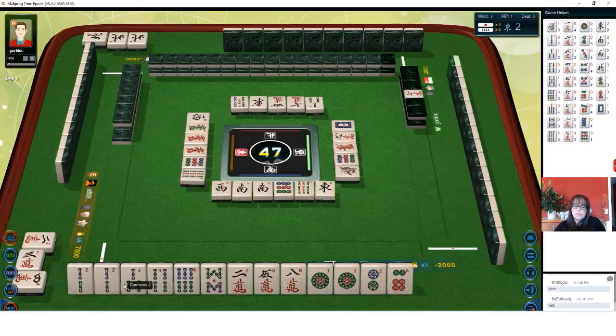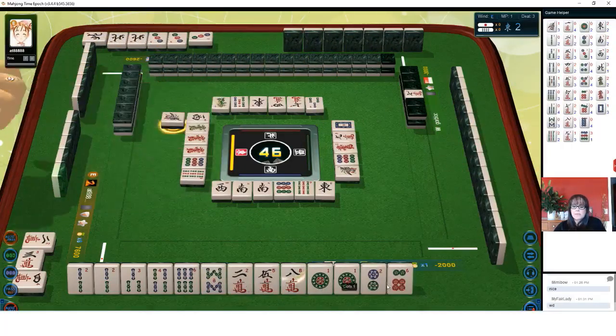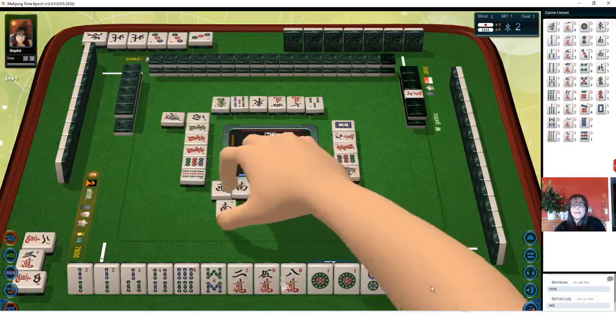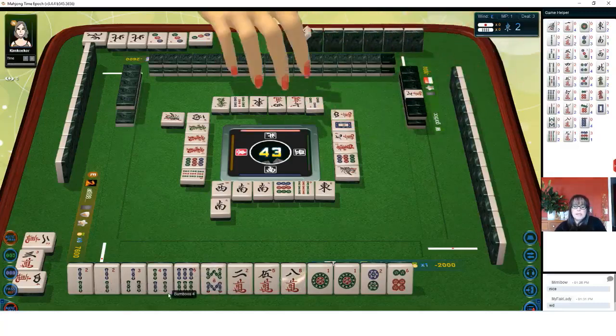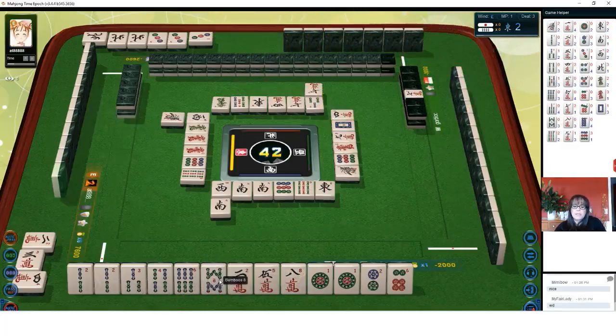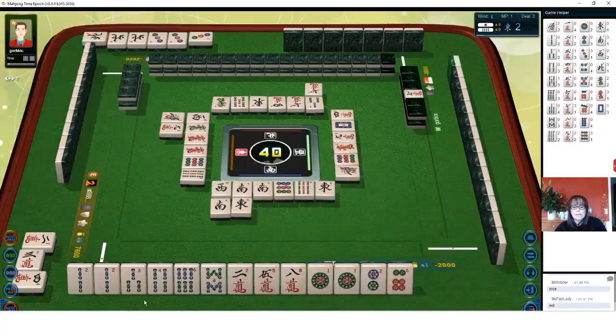Nine bamboos. East wind. We have a pair of twos and a three-four. Three dots side wait. Then we have a six-eight closed wait. Then we have isolated tiles including dora. Green dragon. And then a two, six isolated tiles. One bamboo — we're not going to take that. South again — we would have had a pung maybe of our seat. That's too bad.